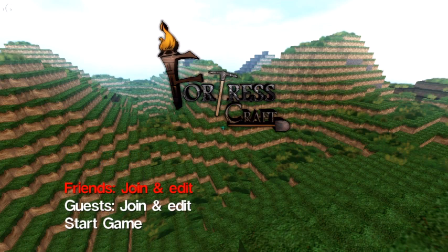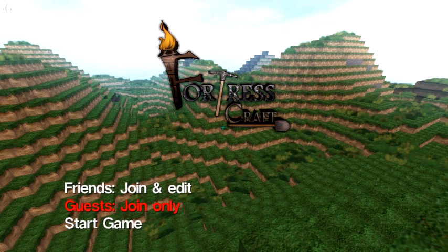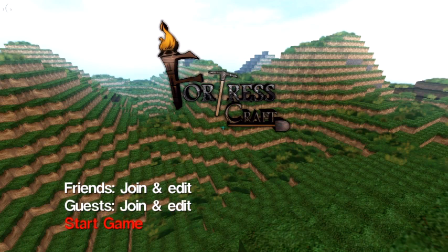And then we get to new world. So we're going to a new world and here's your hosting option. Friends can join and edit, they can join only and not edit, or they're blocked so that they can't join at all. Same with the guests — they can have the same options: join and have a look around but can't touch anything, or blocked.